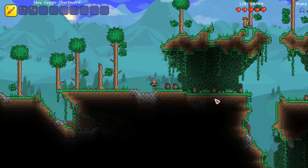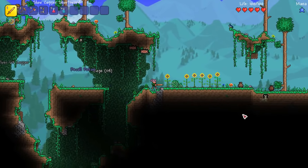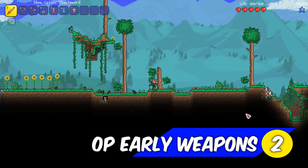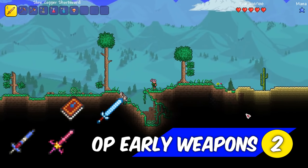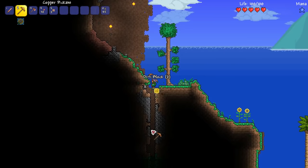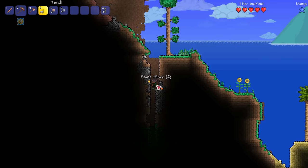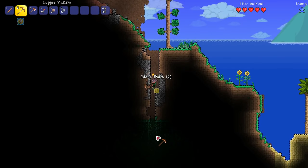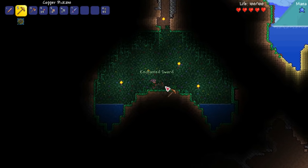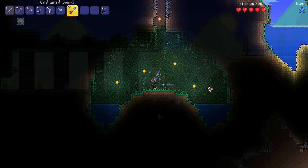As we approach the end of our list we're getting to some truly powerful tips. At number 2 we find the ridiculously powerful weapons that are accessible right from the start of the game. These are the enchanted sword, the archelis, waterbolt, and the star fury. Enchanted swords are found in sword shrines that spawn naturally along the surface of your world and are identified by their long narrow vertical shafts, which the player simply needs to dig down to access the shrine. Each shrine has a 33% chance of spawning either an enchanted sword or rarely an archelis.